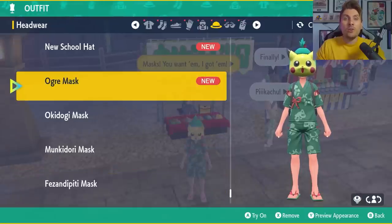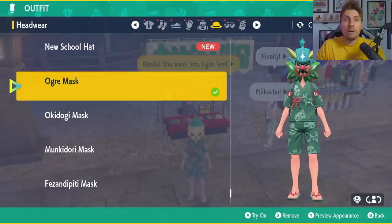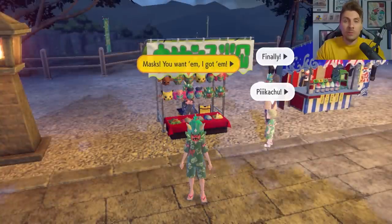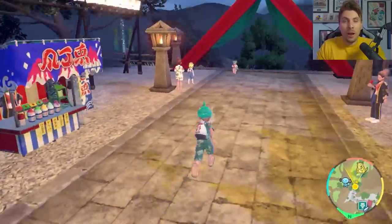Once you've got them, you can go into your customization screen by toggling left on your D-pad, and you can pick which mask you would like to wear throughout your playthrough.